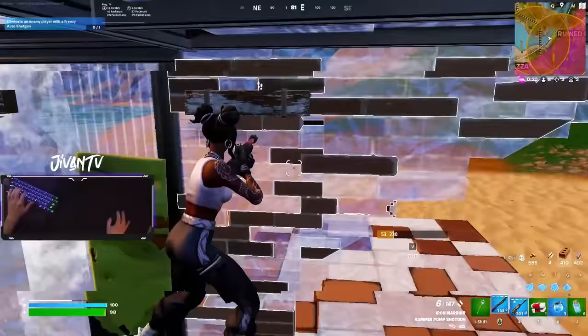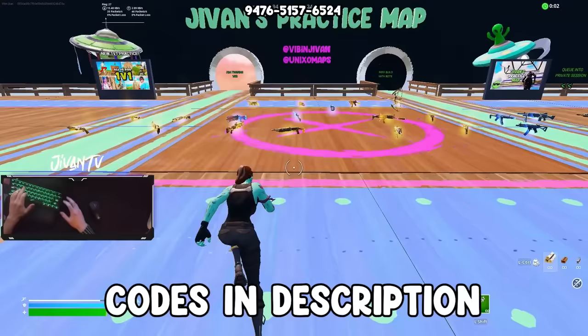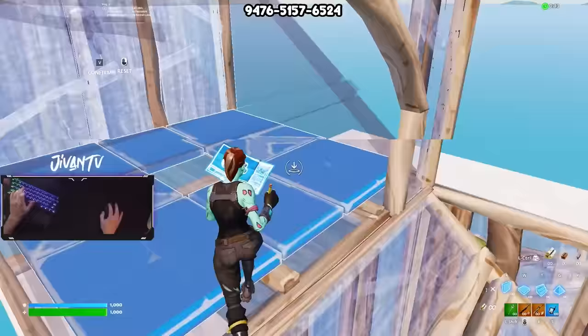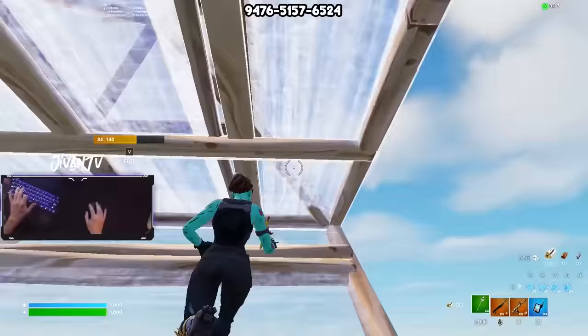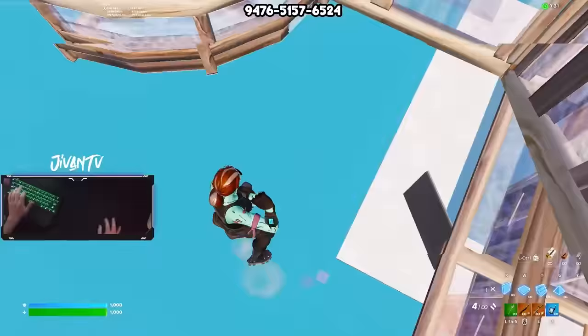Every single time I get on Fortnite I always do this specific drill. I load up the Jivin's practice map — codes for everything are down in the description — and I go in the free build with bots room. This is a three-step warm-up. First, you go into slow motion mode and free build all the way to height while piecing up targets along the way. While you're free building in slow motion, focus on consistent edits and tight crosshair placement. Don't be flicking your mouse all over the place — you want really tight movements for every single edit.